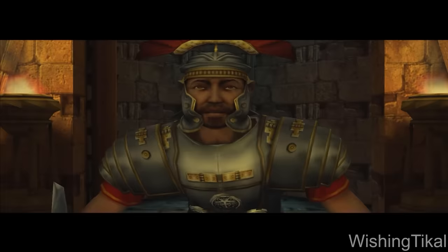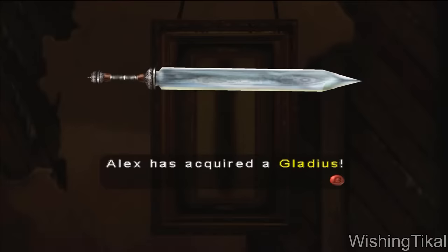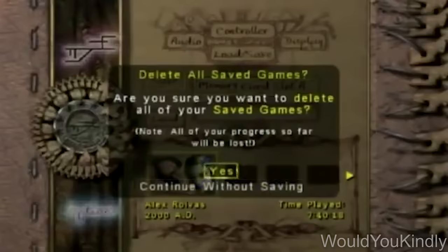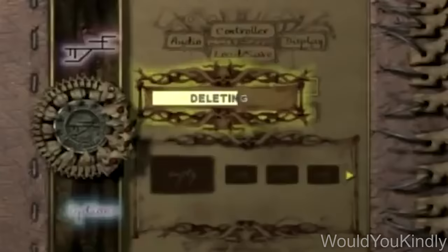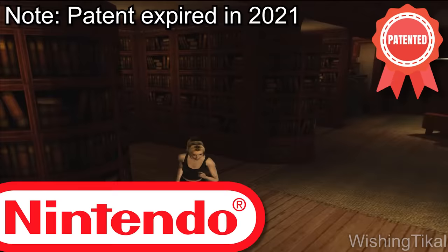Another title with a unique angle was Eternal Darkness, which used the player's own hardware against them. The story goes back and forth between multiple locations and time periods. As enemies see the player, their sanity level goes down, and weird things start happening in the game. When the sanity meter was really low, the game would break the fourth wall — pretending the TV channel was changed, the volume lowered or muted, showing a fake blue screen of death, or fake-deleting the player's entire save progress. This sanity system received almost universal praise, and Nintendo decided to patent it.